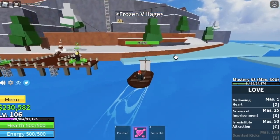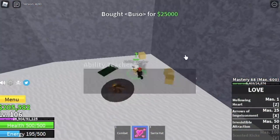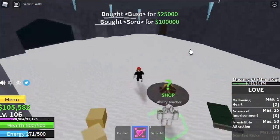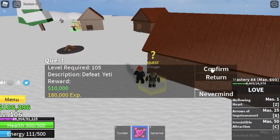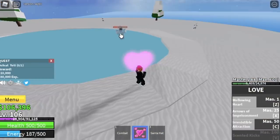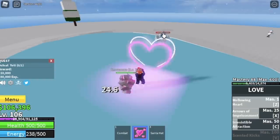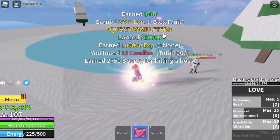At level 105, we're going to go to the Frozen Village. Don't forget to buy the Sky Jump. I already have the Sky Jump, Buso, and Zoro. After that, head towards the mini boss of this island, the Yeti. We're going to do server hop here — he's easy to defeat.